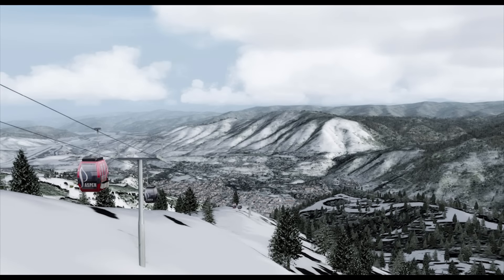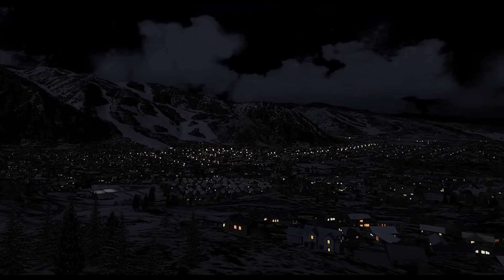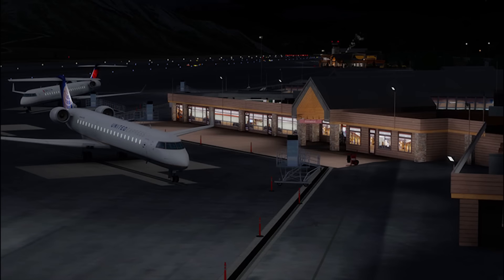Not only can you enjoy Aspen airport itself, you can enjoy the absolutely stunning majestic views of the Rocky Mountains around it — which of course is the reason everybody flies into this place. New custom models have been done as well, and what's really cool for me is they've actually done a fully animated gondola that goes all the way up to Ajax, apparently called the Silver Queen. It's fully animated, going from the base near the airport all the way to the mountaintop. You can follow it up with a helicopter and admire some absolutely beautiful scenery.